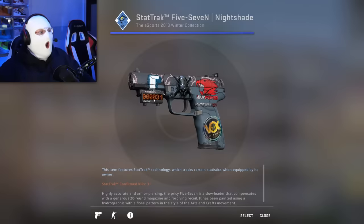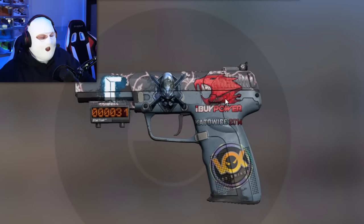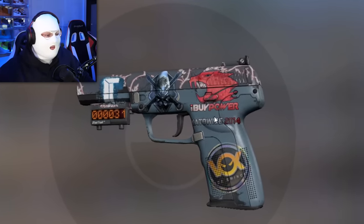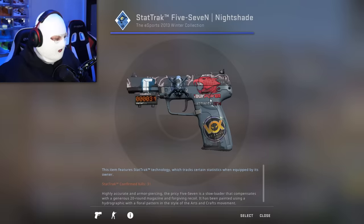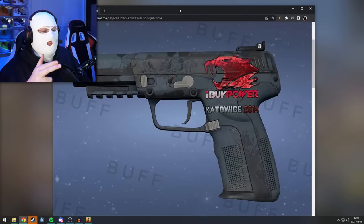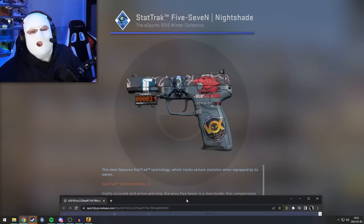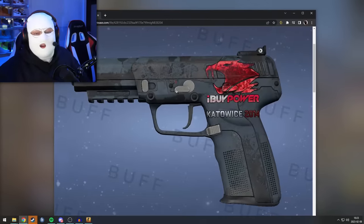A 5-7 Nightshade with a Titan Paper and an IBuyPower Holo in the best position — this is actually expensive. The cheapest 5-7 with an IBuyPower Holo in the same position is listed for $600, and mine is a lot better — it's got the Titan and it's on an actual decent skin. That's insane.